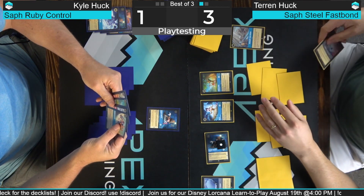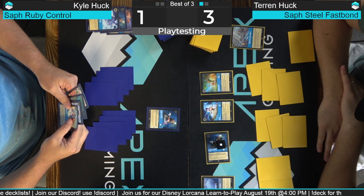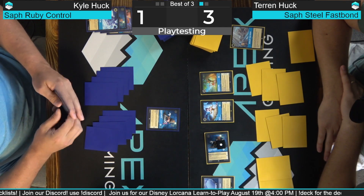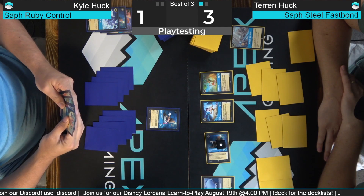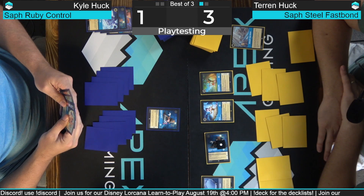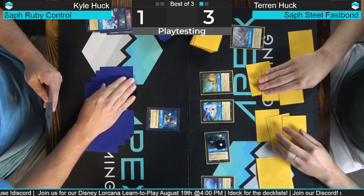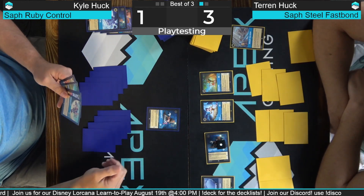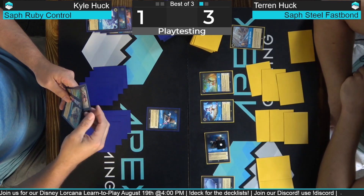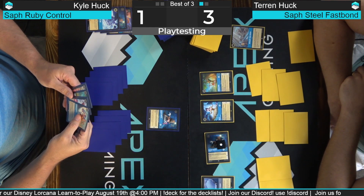There are a few effects that say your opponent can't quest next turn, or something that removes lore counters — there's a way. I'm just stacking them like lands. I'm just used to keeping a neat board — I can't stop using the terminology of Magic, like 'tapping,' but it is what it is.